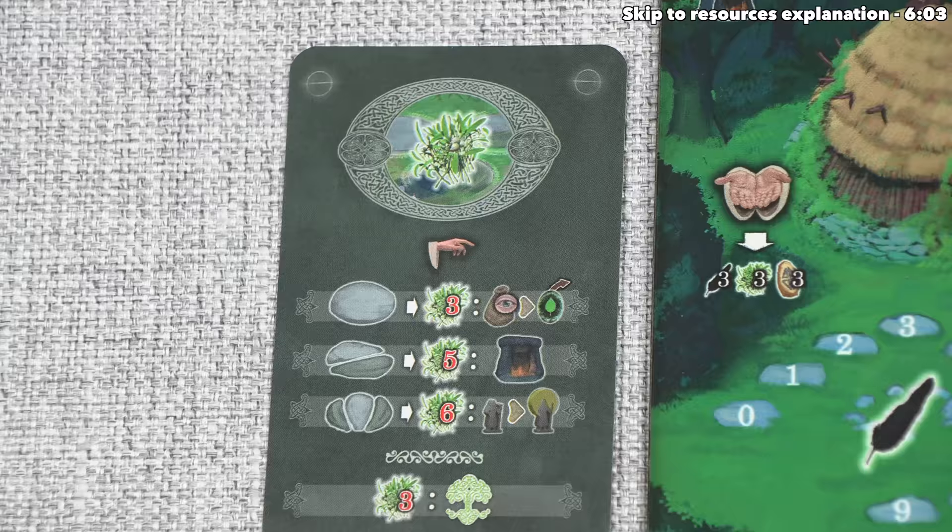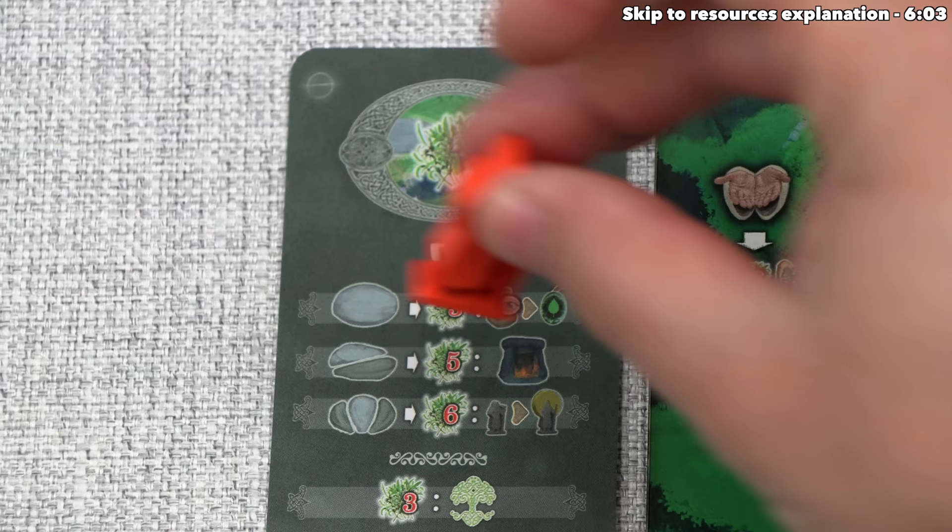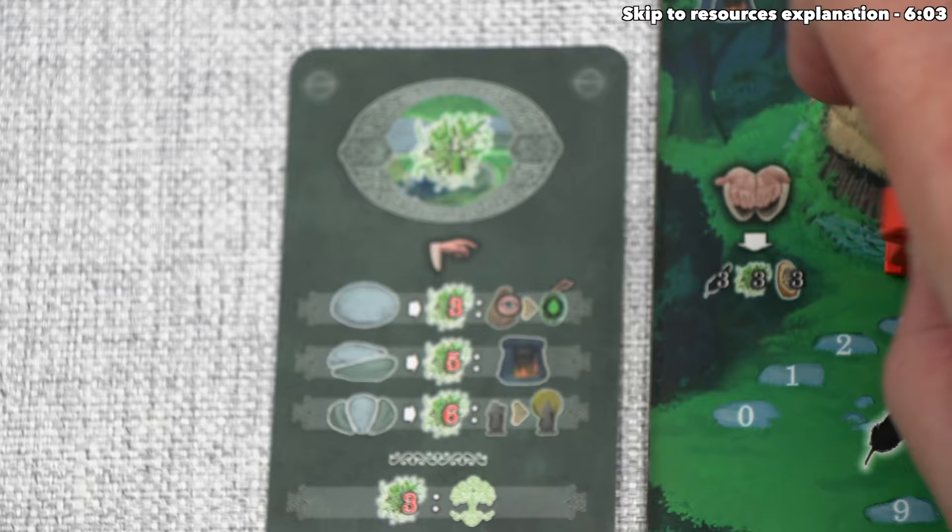There are three lines up here and then down below there is another line, and these are essentially options available to us. If we choose one of these three, then we are going to send an active druid from a resting space, and that'll go onto the associated part of the temple. If we choose the bottom one, then we'll actually send a passive druid up the oak tree, and we're not doing that right now so I'll explain how that works later on.